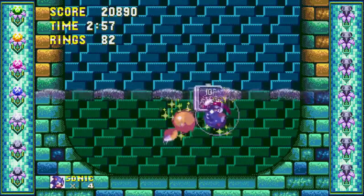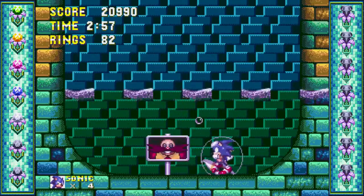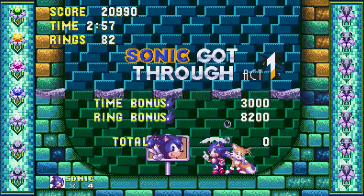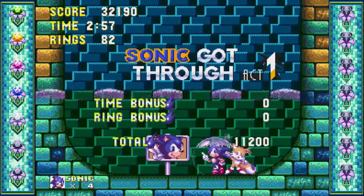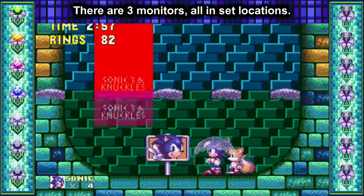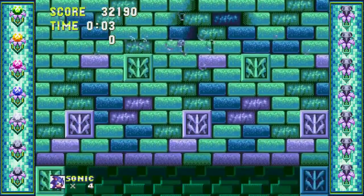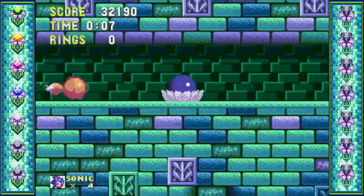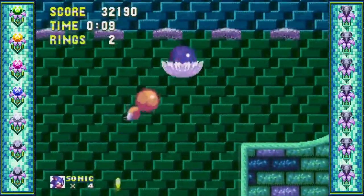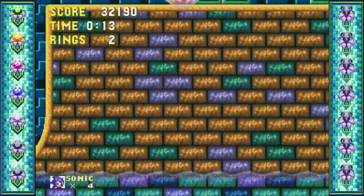A neat little thing you can do is juggle the sign, and sometimes you get to land in certain spots. Didn't do it there, but if you do, you can sometimes get item monitors from it. I don't think it's random as to where they are — I think they all have set spots, but I don't remember where they are. Anyways, into the best track of the game: Hydrocity Act 2. Nice camera glitch there — never seen that before.